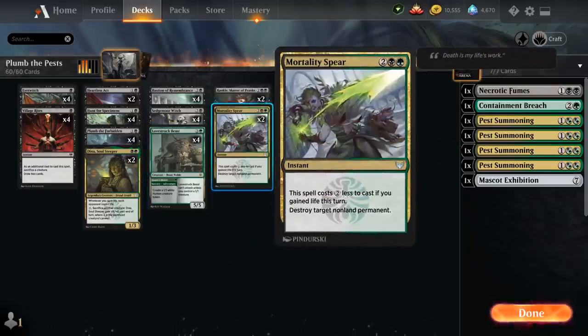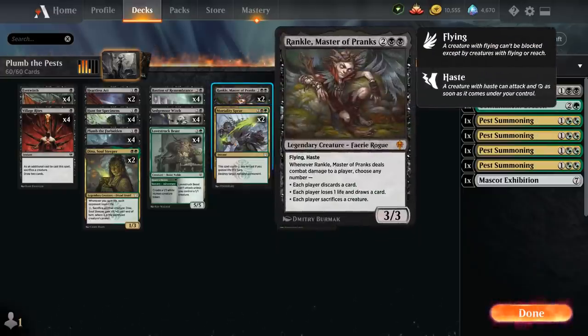Topping off the curve, we have 2 copies of Mortality Spear — normally 4 mana for an instant that destroys target non-land permanent, but it costs 2 generic mana less if we've gained life this turn, which we can easily enable. We also have 2 copies of Rankle, Master of Pranks — the 4 mana 3-3 legendary Faerie Rogue with Flying and Haste. Whenever Rankle deals combat damage, we choose between: each player discards a card; each player loses 1 life and draws a card; and each player sacrifices a creature. Plenty of synergy with Rankle as well.